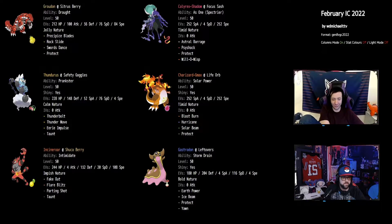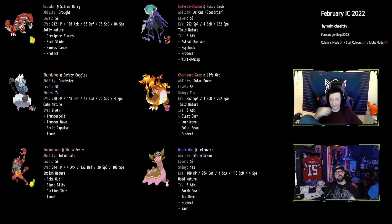The final odd one out is the Impish Incineroar with the Shuca Berry. It lives all the Max Quakes because that's its only purpose in life. It's also at 108 speed EVs, meaning it outspeeds a giant chunk of the other Incineroars. And if anyone's crazy enough to run 90 speed Turbo Spore Amoonguss, it outspeeds that as well and just nukes it with Flare Blitz. So we're going to check out the actual Pokemon rental and talk about the moves and openings.